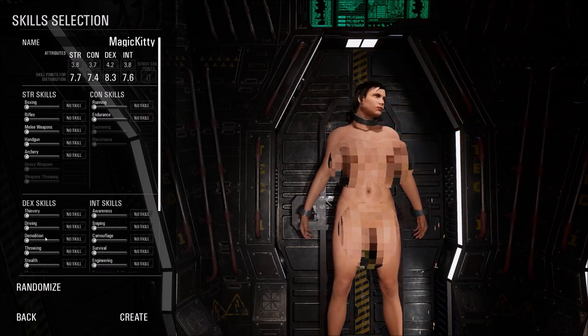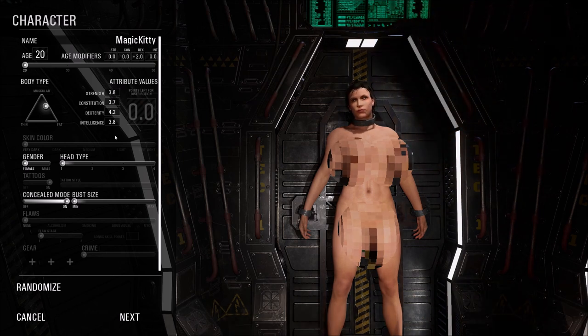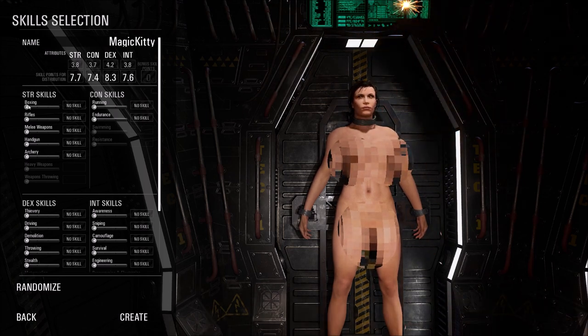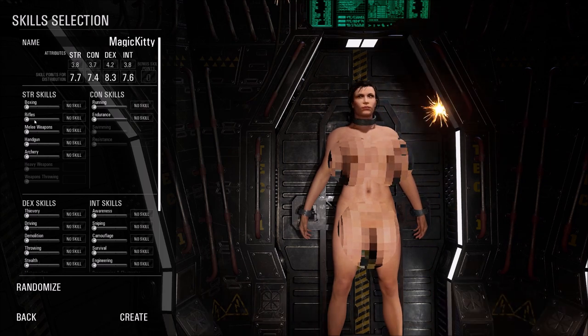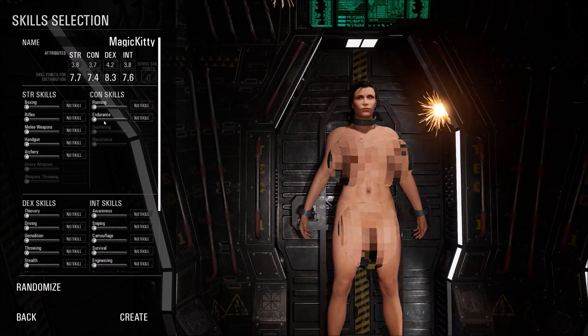If you move your skills and decide you need more intelligence or strength, you can always click back and redistribute those points. Boxing is obviously useful when fighting zombies — having advanced boxing is good when you're starting out and don't have weapons. Rifles covers your rifle skills when shooting. Melee weapons covers anything that's basically not a gun, so spears or knives. Handguns is self-explanatory. Archery lets you create or find bows and arrows to kill players, zombies, or animals.